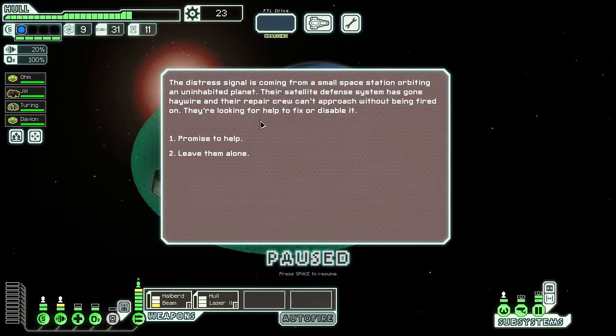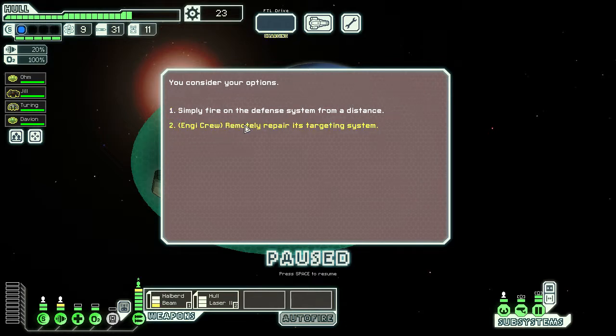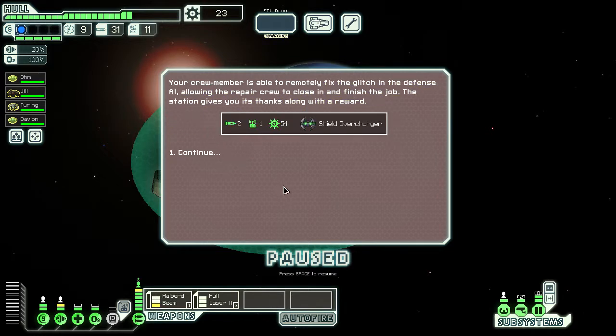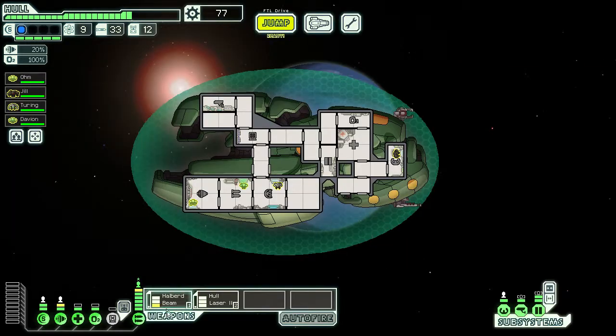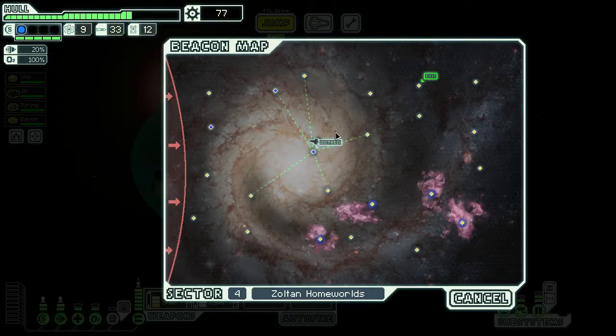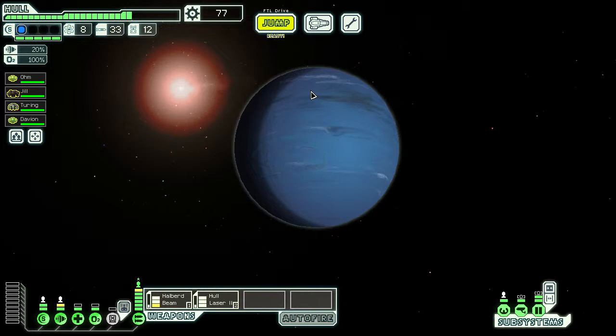There's a distress signal. A satellite defense system has gone haywire and the repair crew can't approach it without being fired on. They're asking for help to fix or disable it. We promise to help. Our NG crew can remotely repair its targeting system. I think this is the first time I've gotten any blue option at all in any run. That's of course a better reward than firing on their system. We're able to remotely fix the glitch in the defense AI, allowing the repair crew to close in and finish the job. The station gives thanks along with a reward.